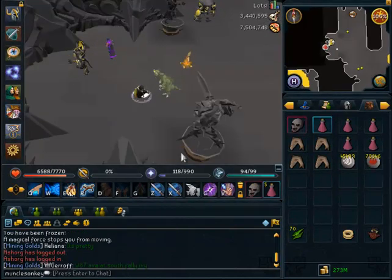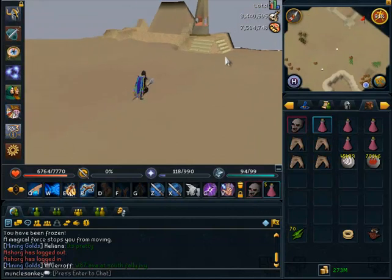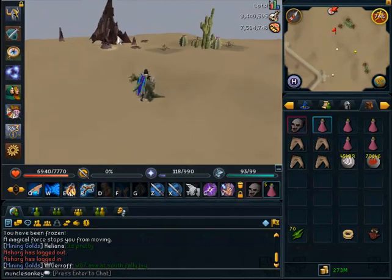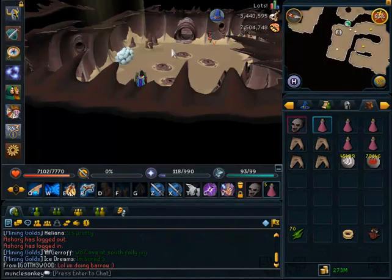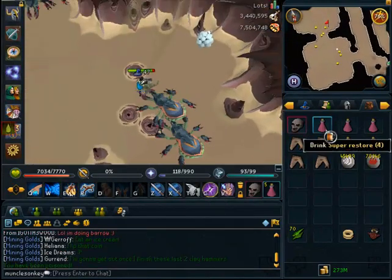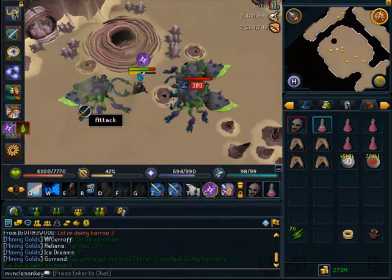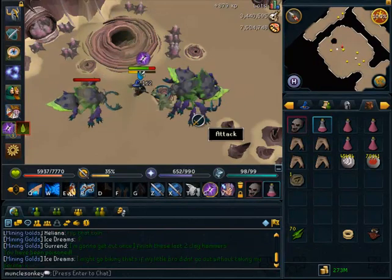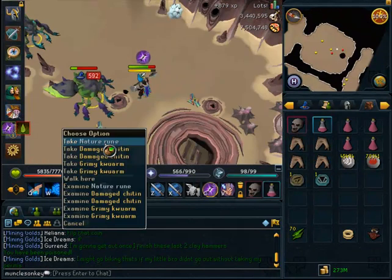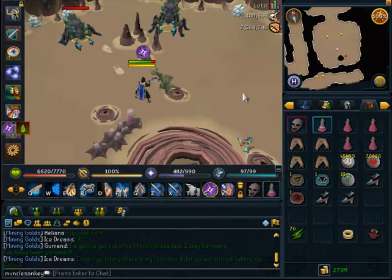Exiled Kalphites are not only great money if you bank the damaged Chitin they drop, but they're also incredible for blue charms — about a 29% drop rate. You can kill them so fast that with the Charm Collector you get a ton of blue charms an hour. This is one of the best Summoning XP rates in the game. You just want to camp out and kill them with Mage, because Mage armor has really good defense against their attacks and melee or range gets you hit very hard.